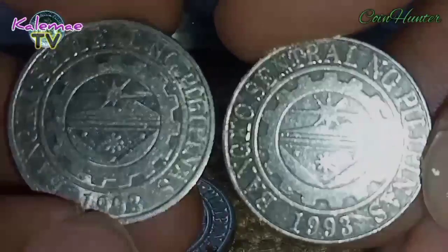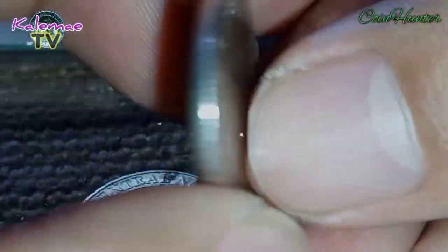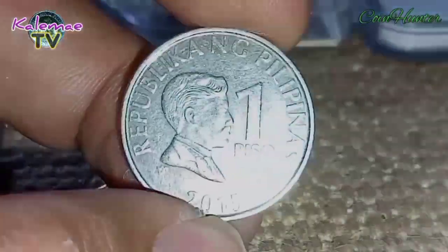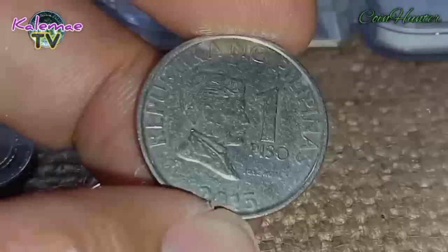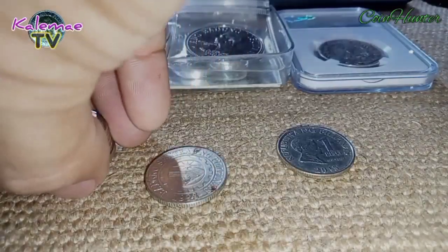Ayun ang naging kakaiba dito — yung uniqueness nito ay ibang klase. Dalawang klase ng die ang ginamit dito: common yung reverse, at yung kanyang obverse ay mas bolder at maninipis ang rim. Ibang klase sa reverse nito — common, makapal ang rim. Pero pagdating sa obverse, manipis na ang rim niya.